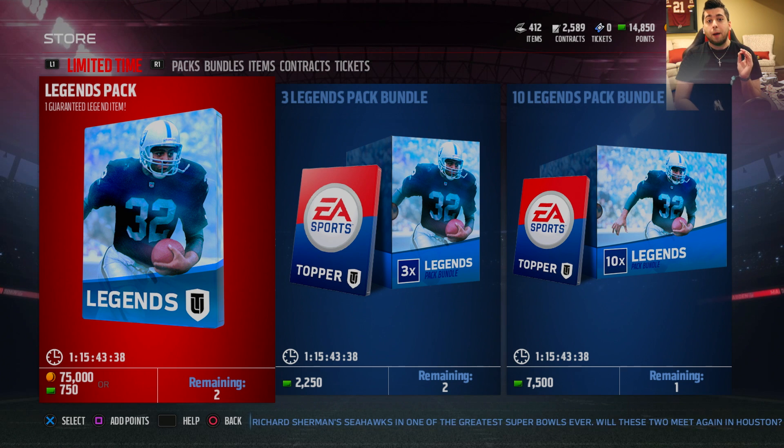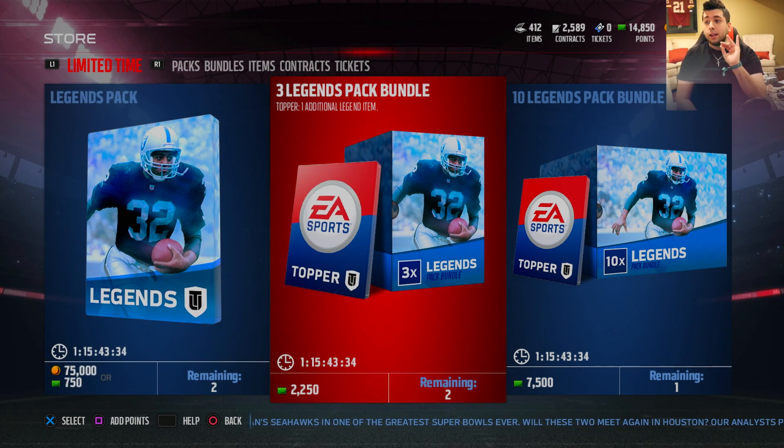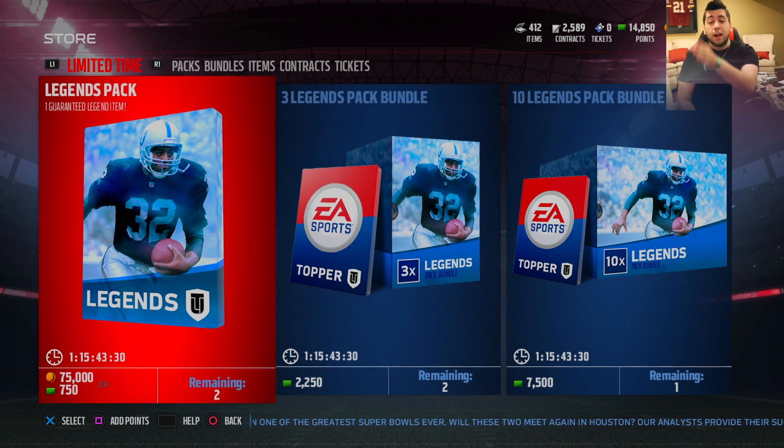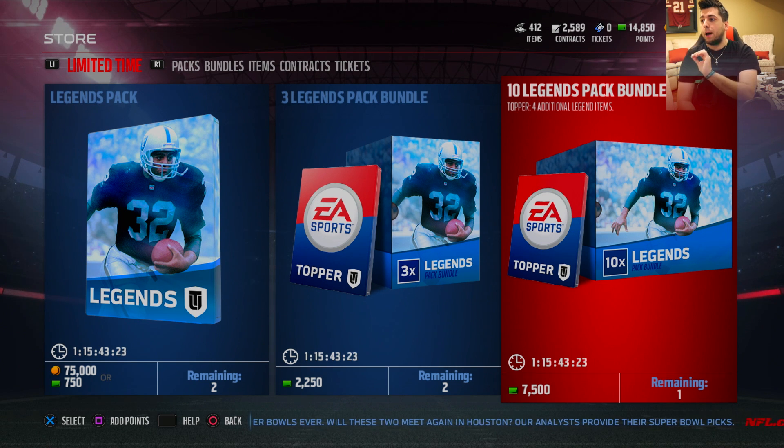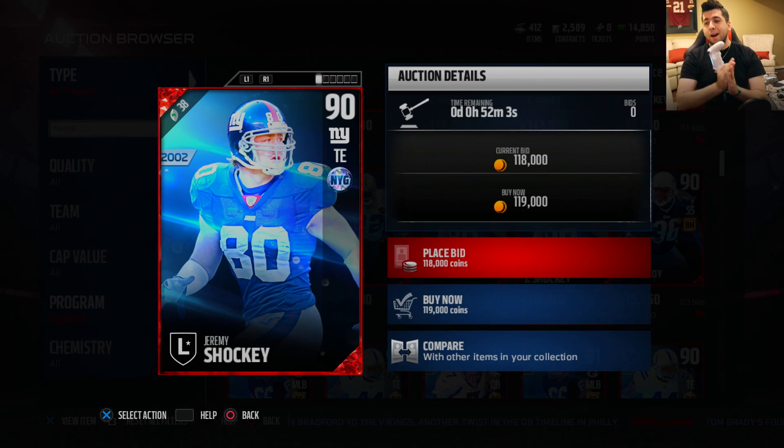Let's calculate how many legend packs we're about to open in total. There's two individual ones, and these three legend pack bundles — two of those equals six, add these two that equals eight, and you also have the ten legend pack bundle. There's two new legends out and one of them is Jeremy Shaki — like this is insane, it's good to see that Madden is bringing in new players.